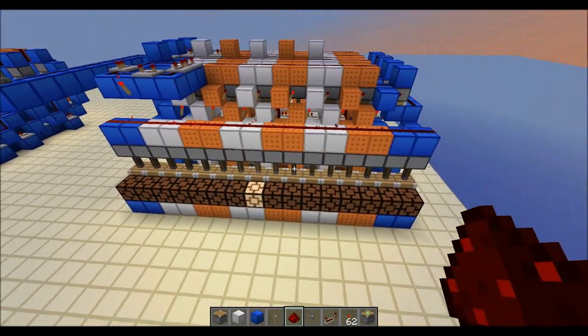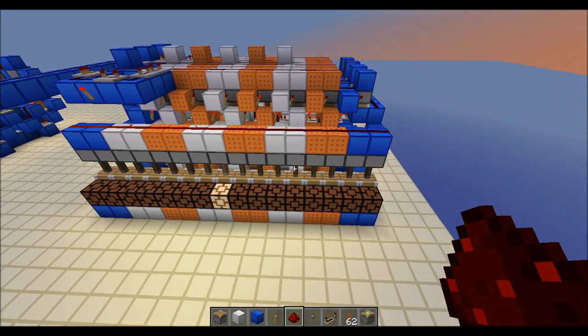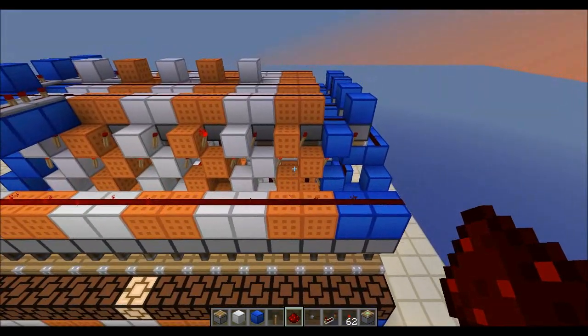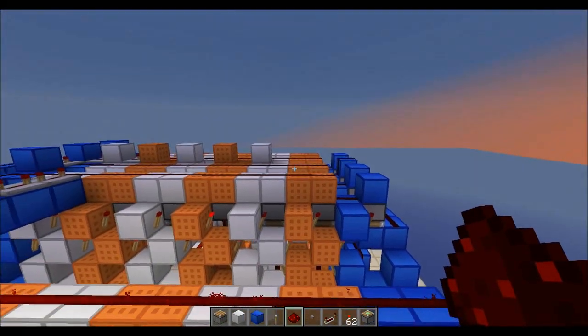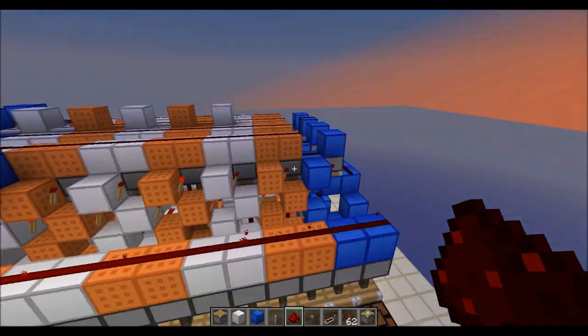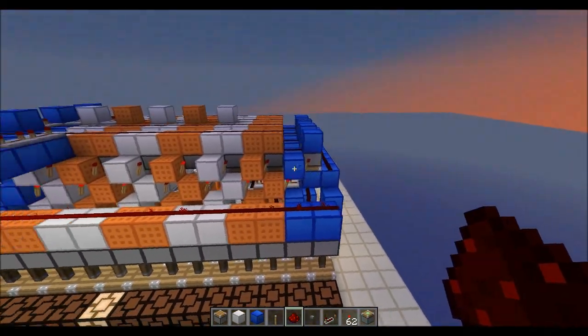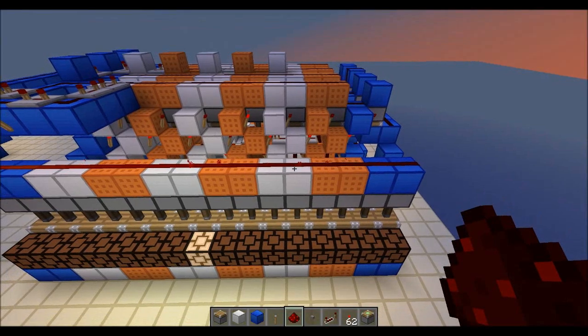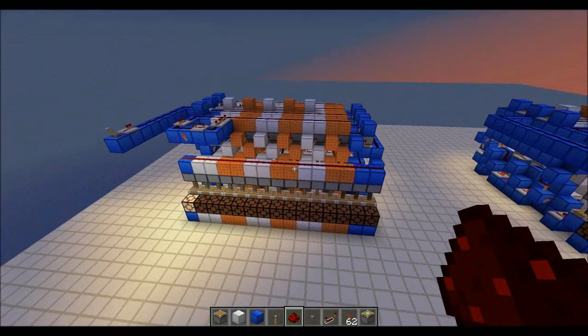It's easily customizable as well. Here I have 16 outputs. Now say you were to want 14 outputs, all you have to do is go into MCEdit and cut out one of these sections — either the orange section or the iron section, or both maybe. And then you cut out this blue part and just paste it to whatever you just cut off. So you could have 16, 14, 12, 10, 8, 6, or 4 outputs.